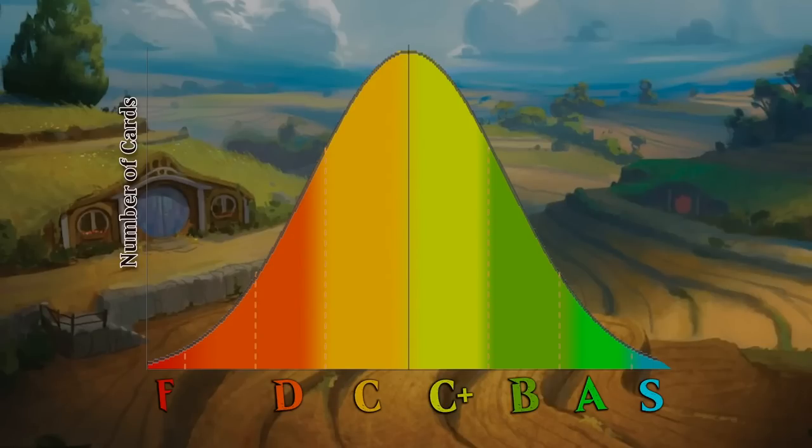Moving on: there's a couple more D-tier cards, and then the C and C+ categories have the biggest bulk of all limited cards. B gets a bit better but there are fewer of them. A and S are the cream of the crop — not a ton of them, but you're always very happy to have them. That gives you a rough idea of the distribution in most limited sets.